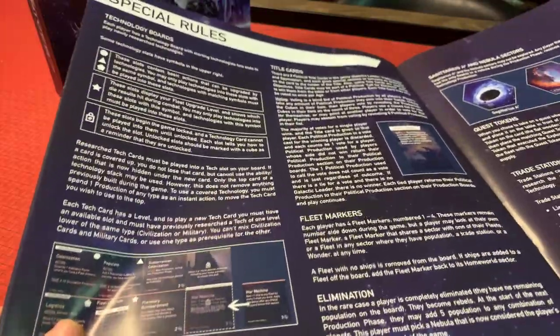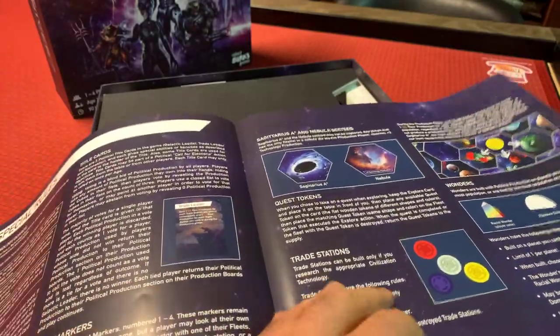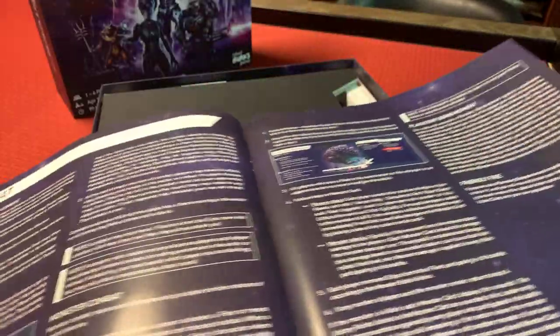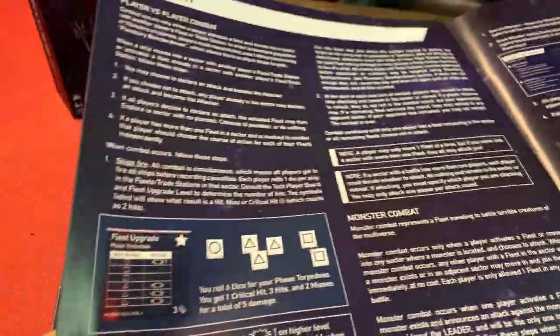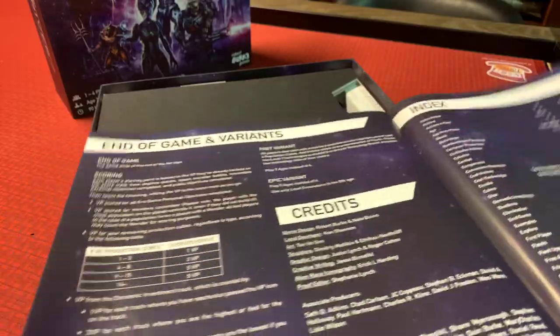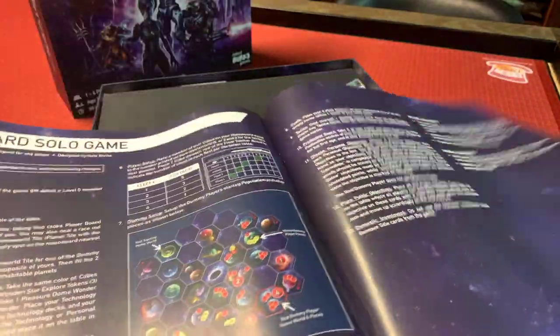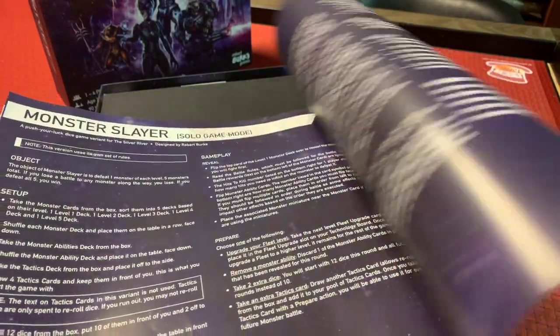Special rules — this talks about technology boards, title cards and wonders, nebulous spaces, trade stations, and combat. Combat is all explained right here: player versus player combat, planetary bombardment, and monster combat. And there's the end of game, a couple variants, credits, and the index. Then we get into the solo standard solo game, and then the Monster Slayer push-your-luck dice game variant. So that's the rulebook.